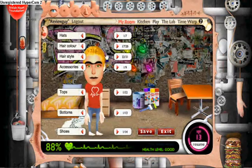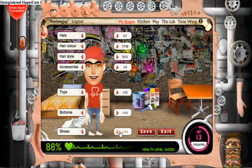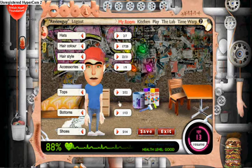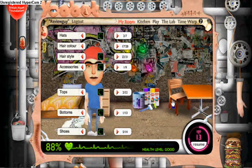You can also change your U-Bot's appearance — hairstyles, shoes, trousers, and shirts as well, so you can get rid of that BHF one if you want to.